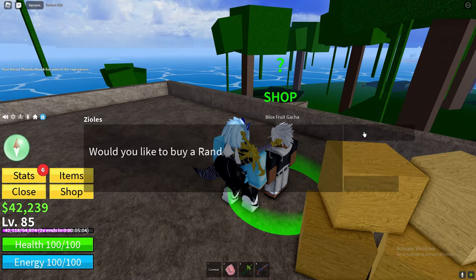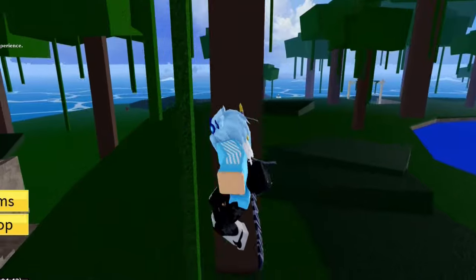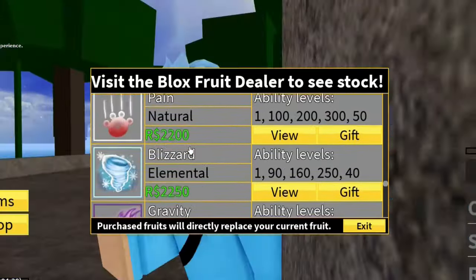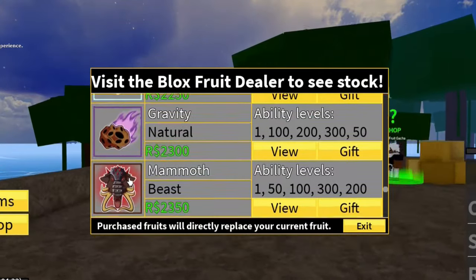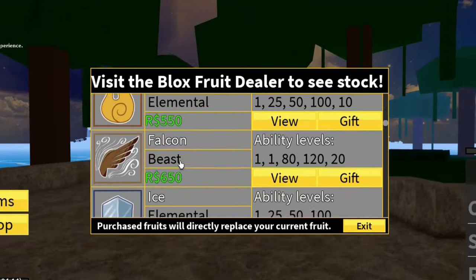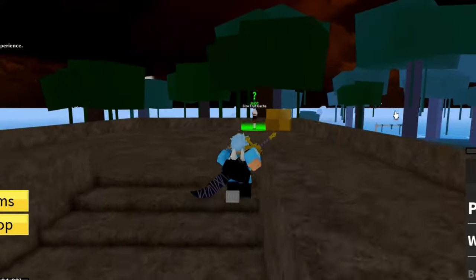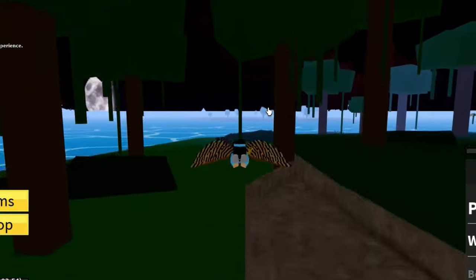Right, so before I redeem all of the working codes, I just got myself Falcon fruit — this fruit's terrible. I currently have rubber fruit and permanent rumble fruit, but I'm going to test rubber. Actually, let me just eat the Falcon fruit for the purposes of the video. There goes my rubber fruit — we now have Falcon fruit.